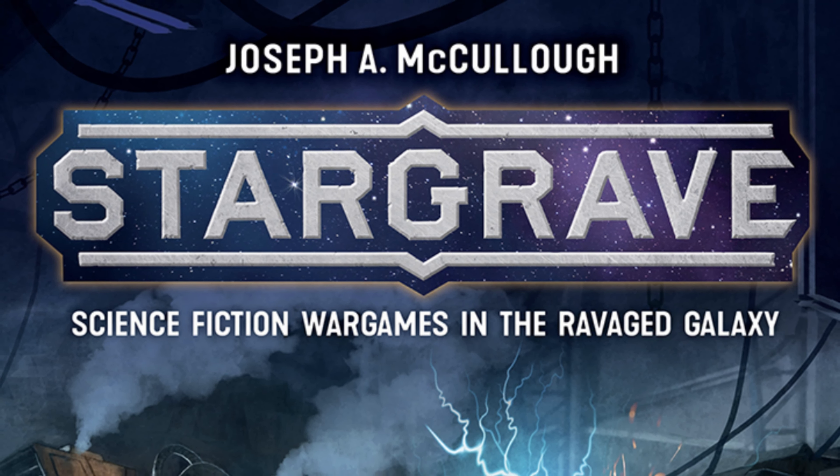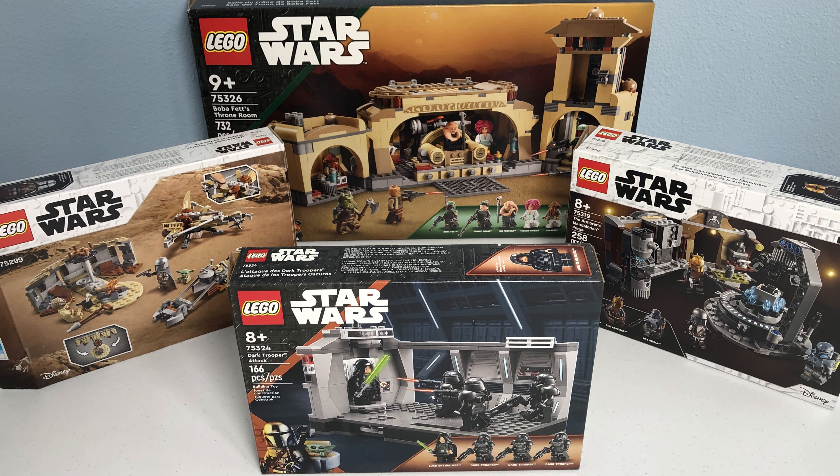For my table setup for the bar fight scenario, almost everything on the table is taken from the LEGO sets Dark Trooper Attack, Trouble on Tatooine, the Armorer's Mandalorian Forge, and two sets of Boba Fett's Throne Room, which I purchased on sale at Costco.